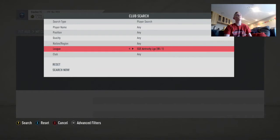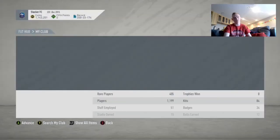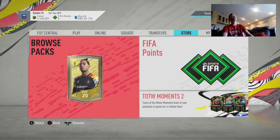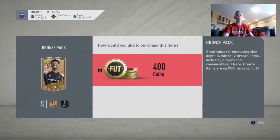Also as a side note, Ireland Shamrock Rovers players, or just any high-rated bronze — like a 62, 63 — from the Irish league is a good one. Northern Ireland also works. So we're going to jump into some bronze packs and show you guys what you need to be doing to make the most out of these packs.